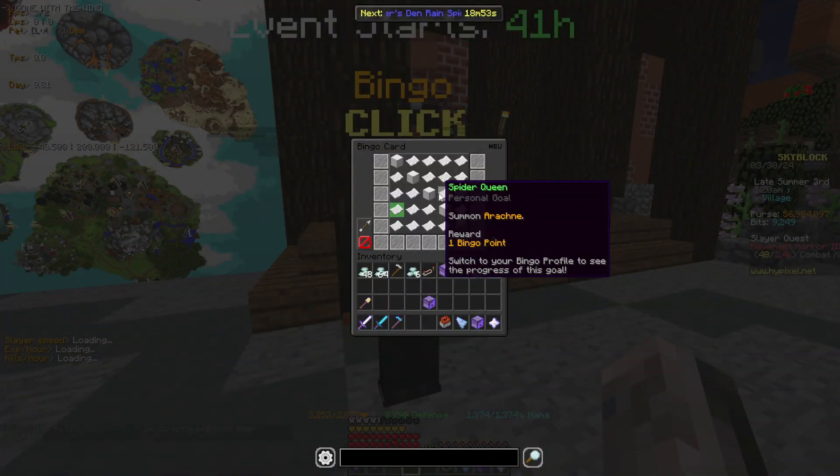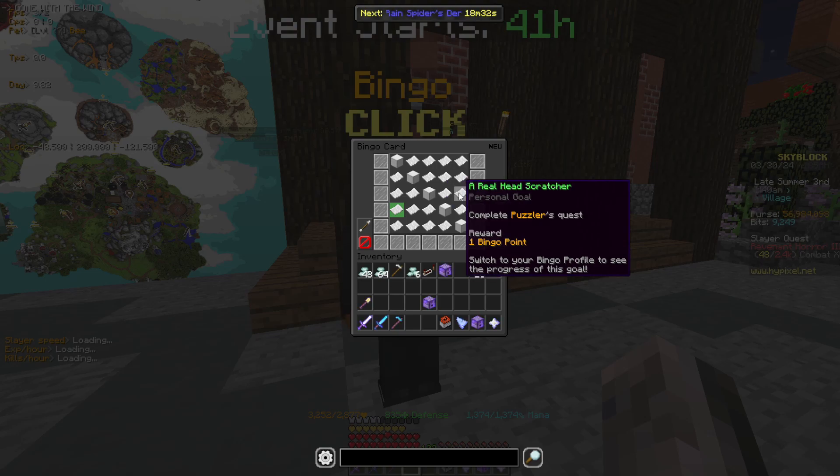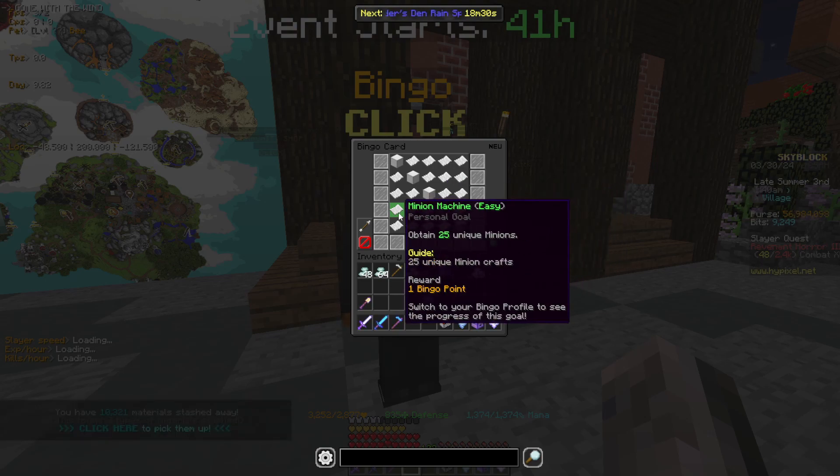Summon Arachne — just kill the Arachne's Keepers in the Arachne's Den for Arachne's Callings and spawn with other people, so you only need one or two Arachne's Callings. Complete a Puzzler's quest — that's self-explanatory.